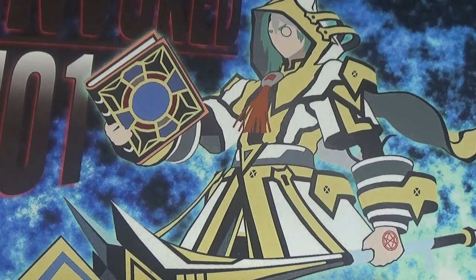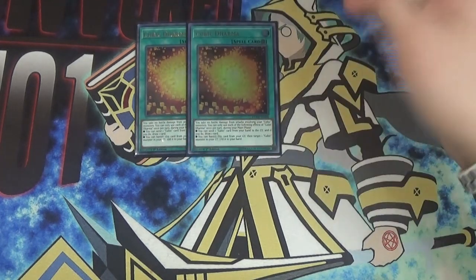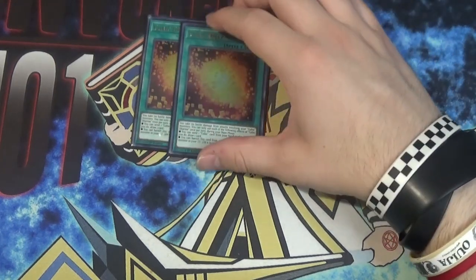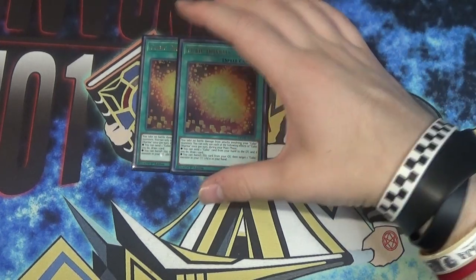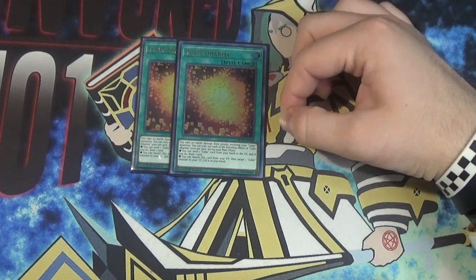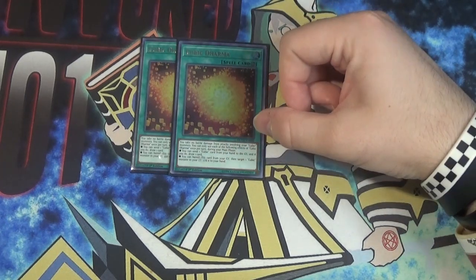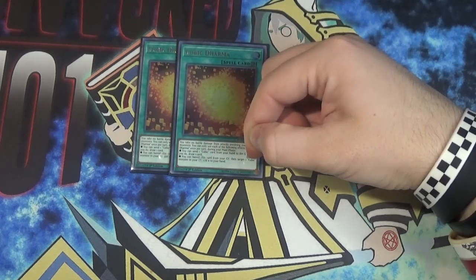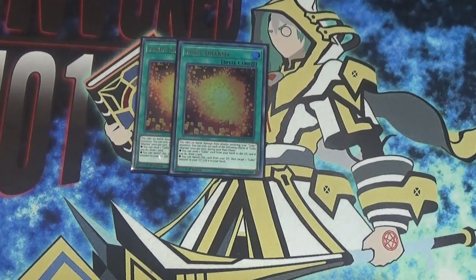Moving into the spells, which are definitely divided into two sections. We'll start with the new one, which is Cubic Dharma. Cubic Dharma is honestly probably the best card they got out of the set - I would consider running three, it's so good. Its first effect is: you take no battle damage from attacks involving your Cubic Monsters. You can only use each of the following effects once per turn during your main phase. You can send one Cubic card from your hand to the graveyard and if you do, draw a card. And you can banish this card from your graveyard, target a Cubic Monster in your graveyard, and add it to your hand.